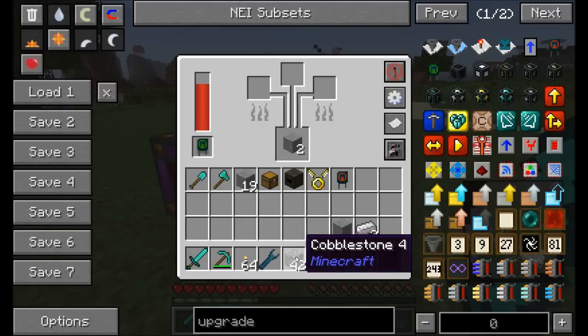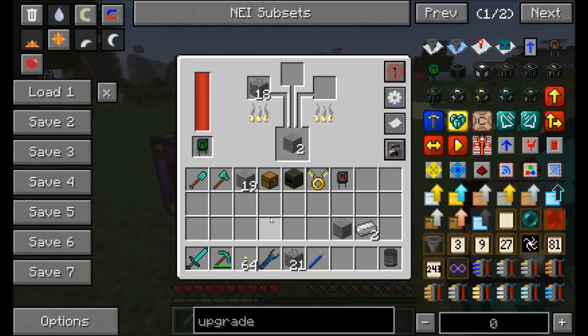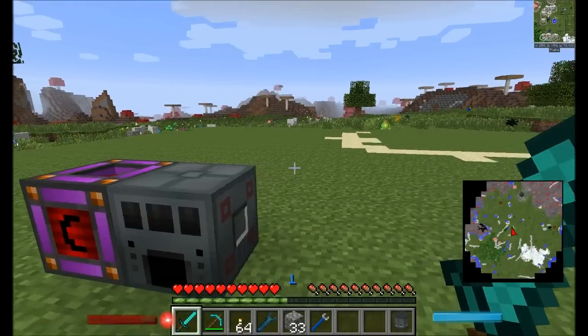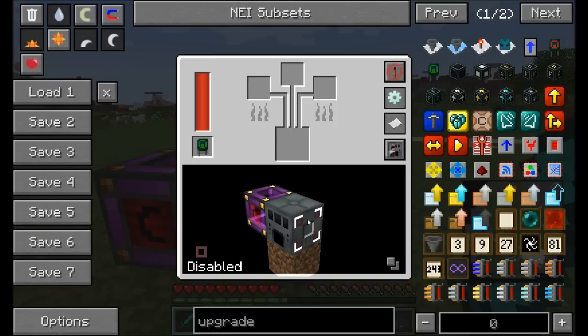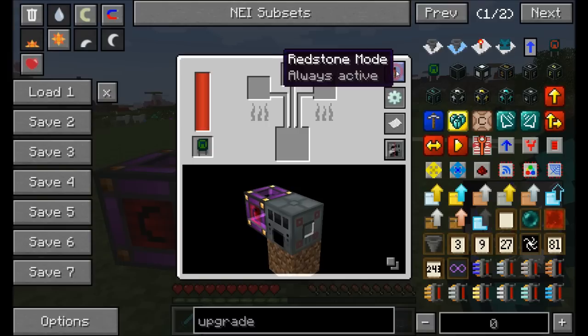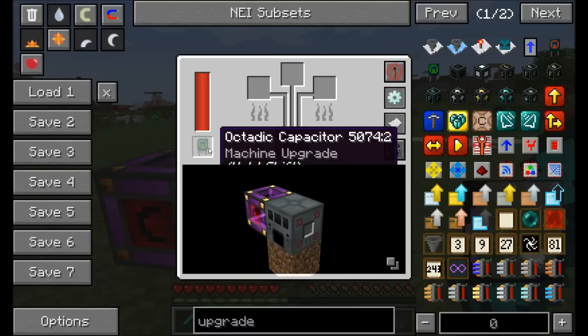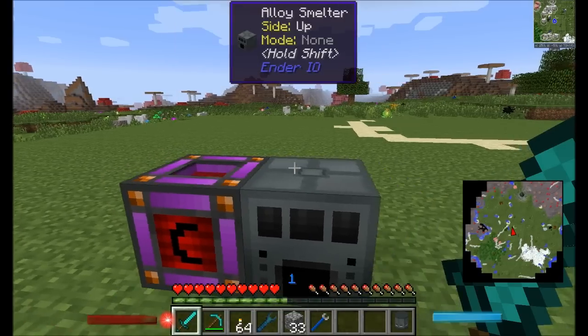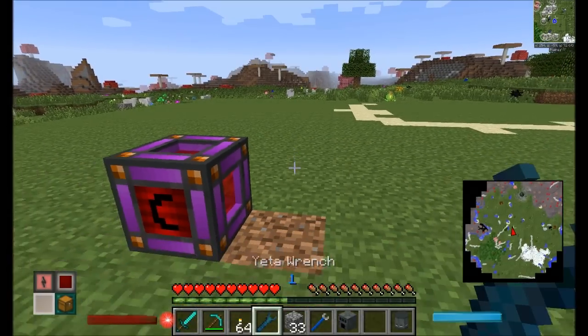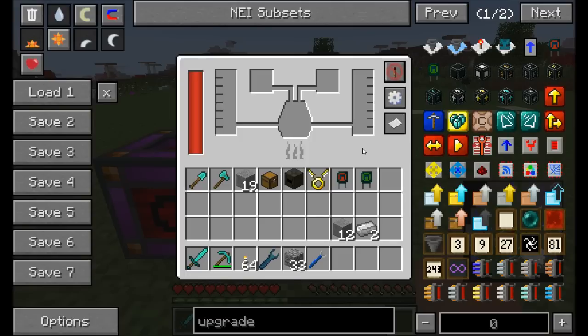With the octoadic capacitor installed the machine smelts things extremely fast, and it can still smelt three items at a time. That covers the alloy smeltery including the siding system and upgrade system. Most machines in the mod have this kind of configurable siding, recipe lookup, redstone control, and capacitor upgrade ability, so keep these things in mind as you play with the mod.